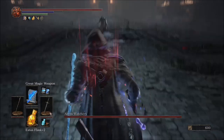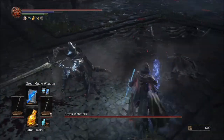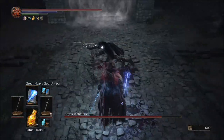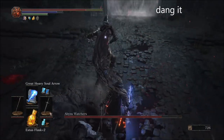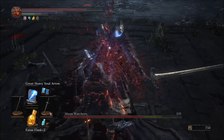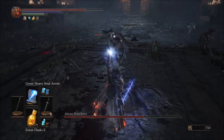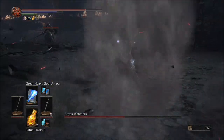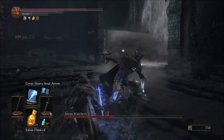The first thing you're going to want to do is bait a backstab — just roll past him, get that backstab in, switch to the Great Heavy Soul Arrow, lock on, and cast. Normally you'll be able to land that unless you didn't switch fast enough. Get another backstab, line up that Great Heavy Soul Arrow, and cast immediately — you will normally land it. There are some attacks he can do that will prevent it from landing, but after a backstab it's a pretty safe bet you'll land the Great Heavy Soul Arrow.